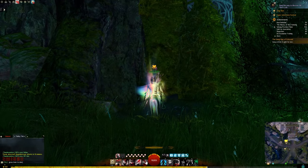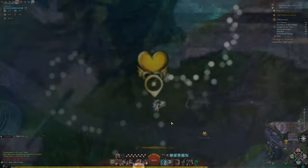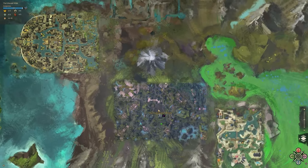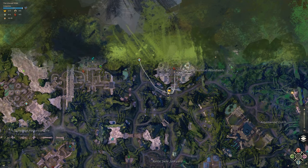Hello everyone! Today I'm going to show you how to get the Brotherhood Woodlands Point of Interest. It is found in the Echovald Wilds and we're heading from the Junkyard Waypoint, starting at the Heart Vendor.